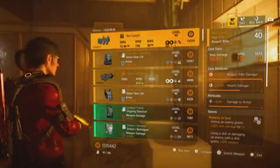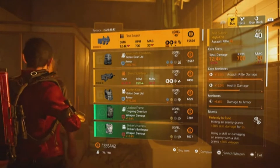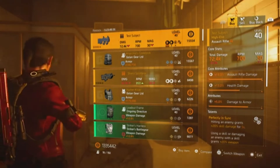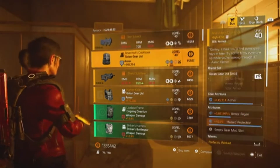This week she's got a Test Subject assault rifle with damage to health, damage to armor, and Perfectly In Sync. This is a pretty good one — it's got the attributes you want, so it's definitely worth looking at this week.